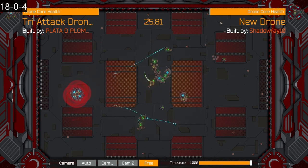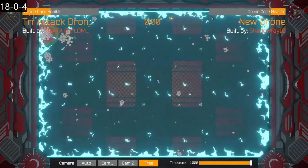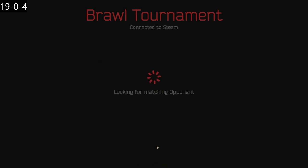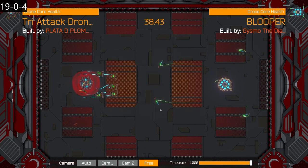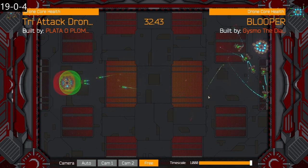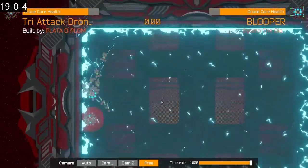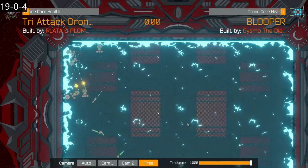My drone didn't get that many downloads in the workshop. As I explained before, you can't use downloaded drones, but you can print-screen it, copy it in MS Paint, look at the parts, and reproduce it. I've seen the little tri-attack drones — that's three bumpers, three spikes, and a gas tank — in somebody else's workshop. Somebody reproduced it, but that's normal. If you're stuck, you look at other people's concepts and see what works.